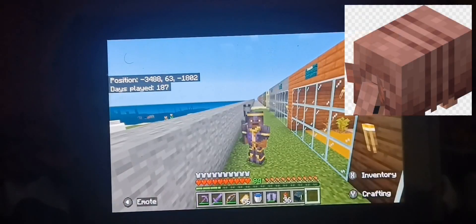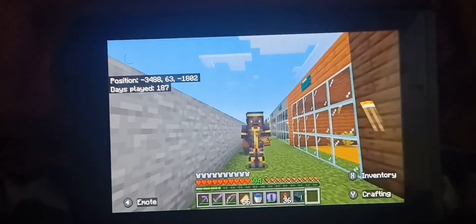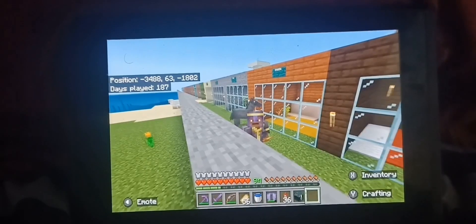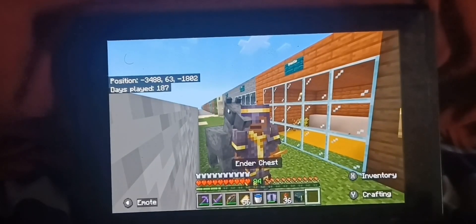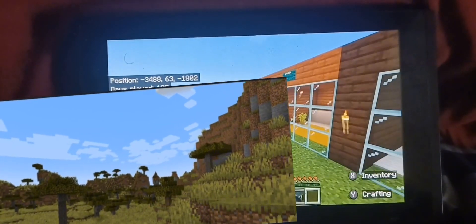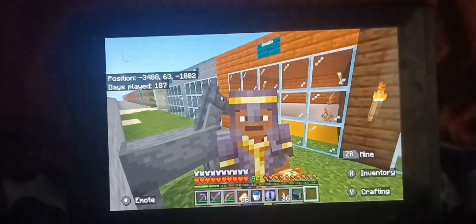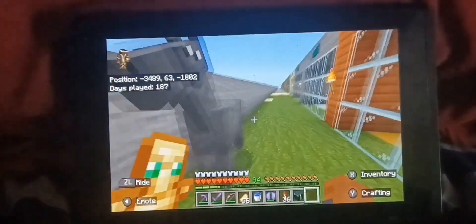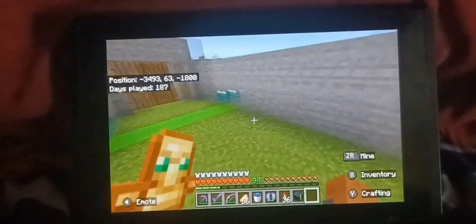Armadillos spawn in mesas and in savannas. The nearest mesa near me is over 6,000 blocks away, so am I gonna go all the way there and waste durability on my elytra? Nope. We're just gonna go to a savannah since those are much more common. Also, this horse really wants to be the center of attention. Listen buddy, you're gonna get trapped one day — enjoy your freedom while you can.